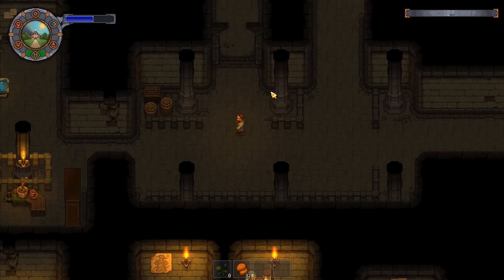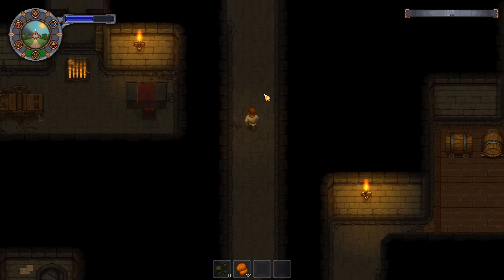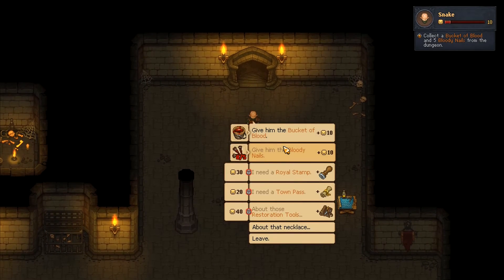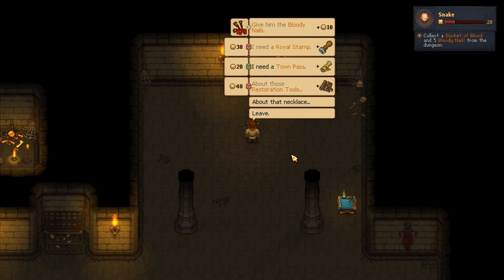How many did I want — was it one or two? It's five bloody nails I think. Let's speak to him, give him the bucket of blood. The bloody nails — I need five but I think I can only get those... pagan blood — that'll work. 'I don't like you, but your help will be taken into account.' At least he's honest. I need a town pass.